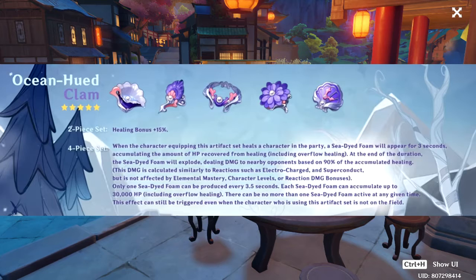There can be no more than one sea-dyed foam active at any given time, so you can't have multiple characters equipping this 4-piece set. This effect can still be triggered even when the character using this artifact set is not on the field. Since it deals damage based on 90% of the accumulated healing, if you reach the 30,000 HP threshold, the maximum damage you can get is 27,000 — but only if you reach that 30,000 HP healing threshold.